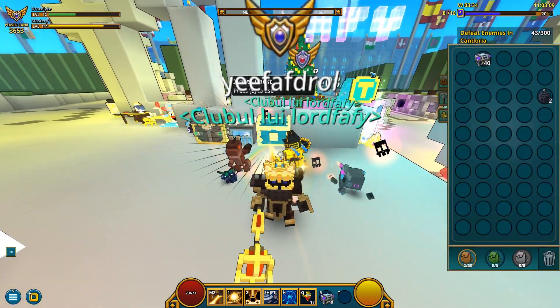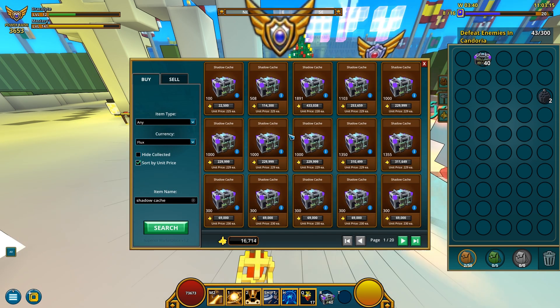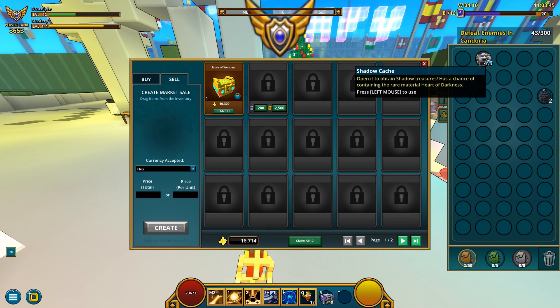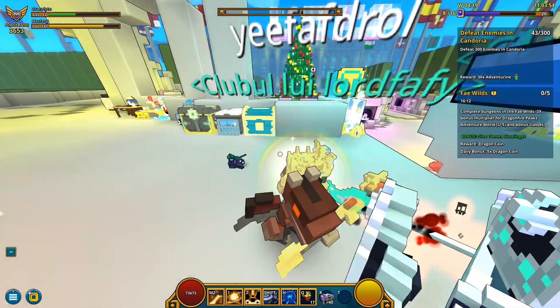Definitely not the strongest class I got. I kept these shadow caches in my inventory so I could sell them — let me check shadow cache prices. About 225, 200 — I think I'm gonna place them for around 230 flux each. Wait, I cannot currently sell anything because I don't have any more slots available. But some quick math is telling me that these, placed for 230 flux each, are gonna be roughly 9k flux, which means I'm gonna leave my Trove of Wonder up there.